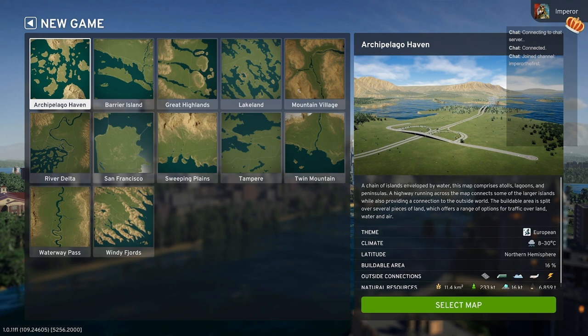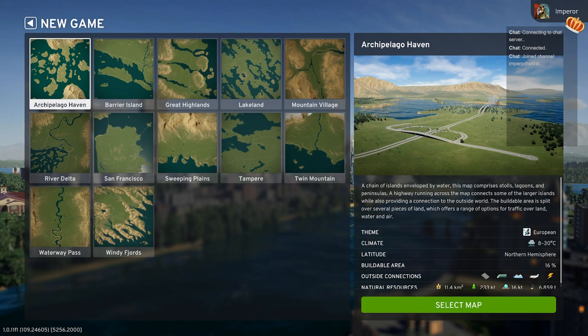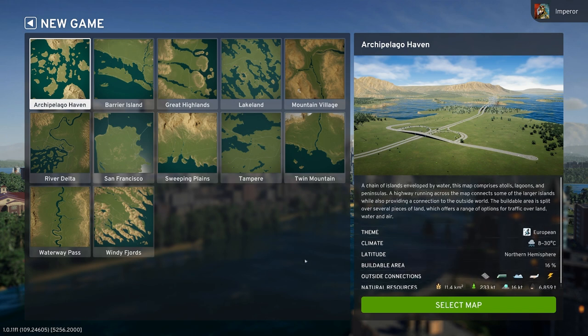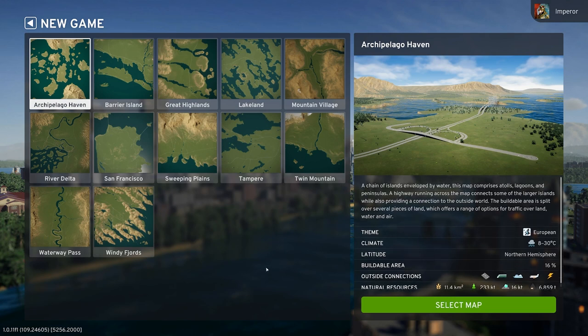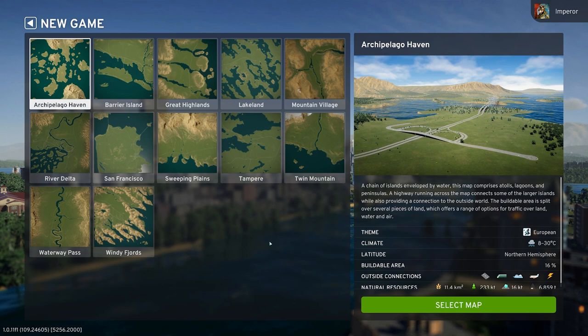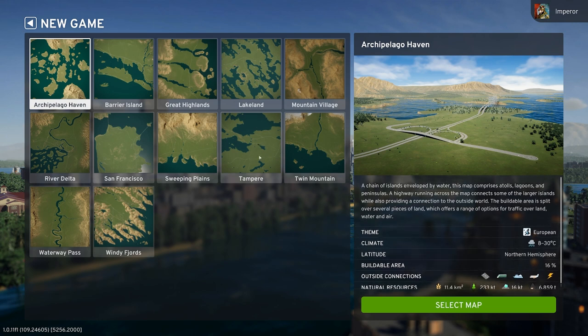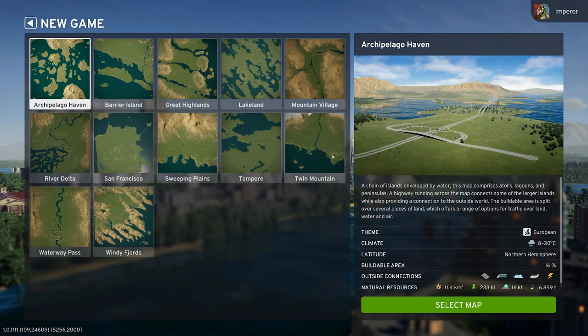My name is Impra and we will be checking this out today, also on YouTube. Today we're going to start an entirely new map. My main city has gotten somewhere and I don't even remember which map I picked for that. What looks interesting? I think I played Tempere - yeah, that looks like what I've been playing. I think I'll go with Twin Mountain. That sounds quite interesting.